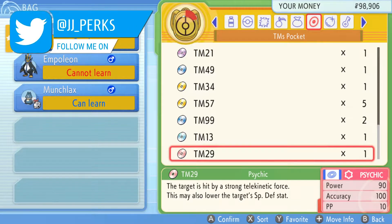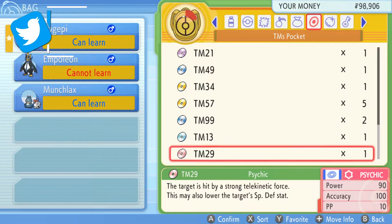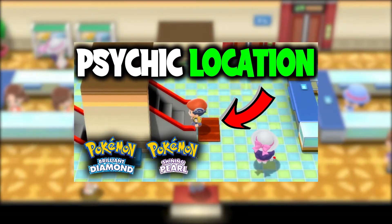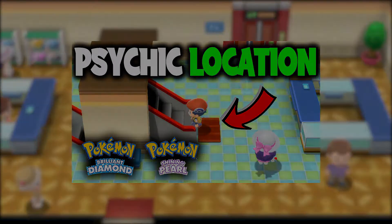Since Pokemon Red and Blue, TM29 Sidekick has been one of the strongest sidekick moves in the game. So where do we find it in Brilliant Diamond and Shining Pearl? How's it going everyone? My name is JJ and in this video I'll be showing you where to find TM29 Sidekick on Pokemon Brilliant Diamond and Shining Pearl.